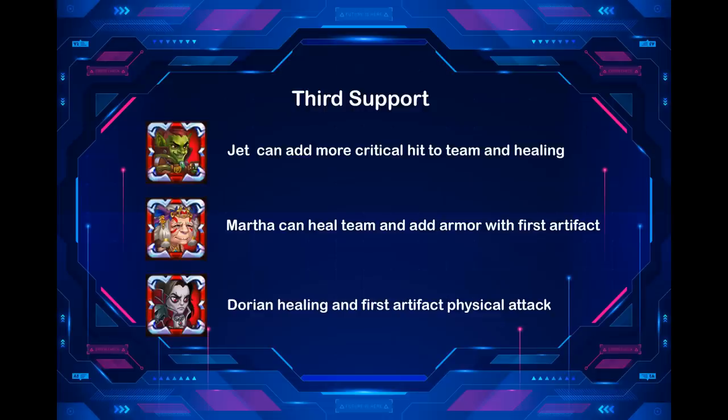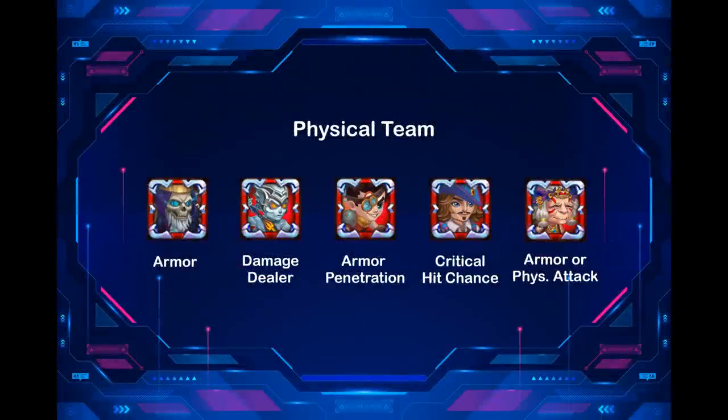Now we will analyze two teams to see how they are built up. First team: Corvus, Dante, Isaac, Sebastian, Martha.